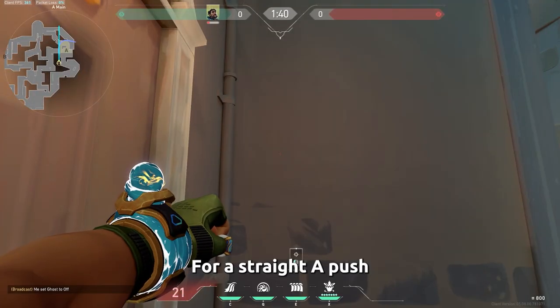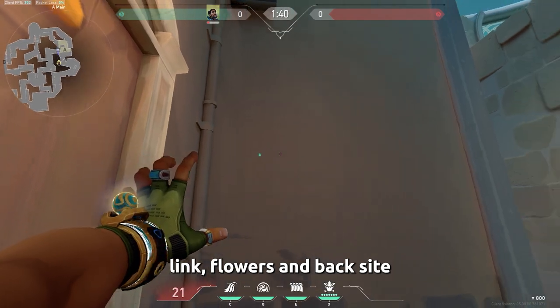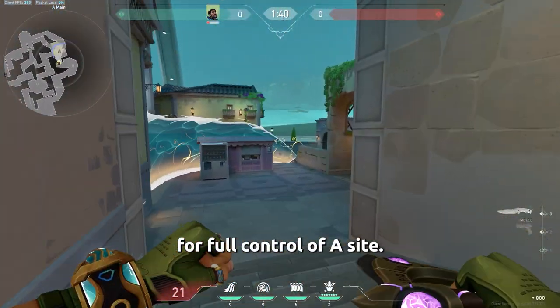For a straight A push, go to this corner and curve it through link, flowers, and back side for full control of A side.